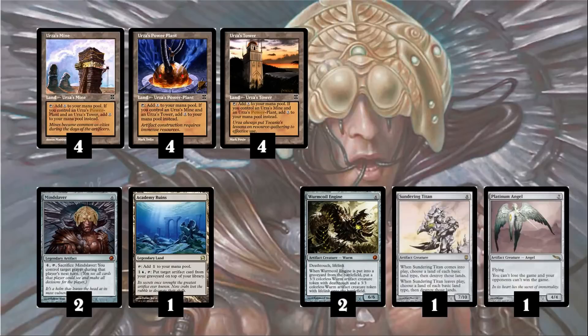First we have the 3 Urza lands: Urza's Mine, Urza's Power Plant, and Urza's Tower. When you have all 3 of these lands on the battlefield, you get to generate 7 mana as early as turn 3. We use that 7 mana to power out big threats and to combo off.